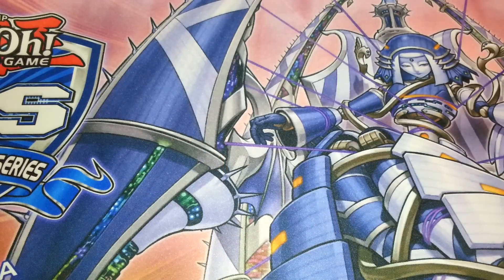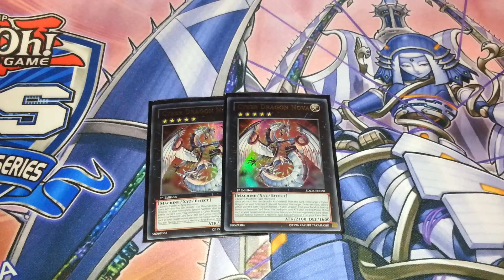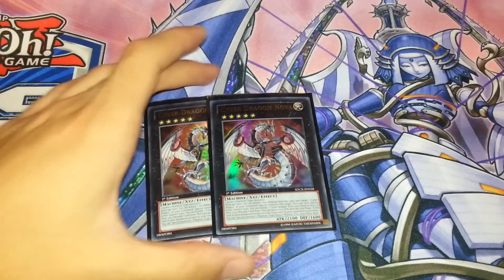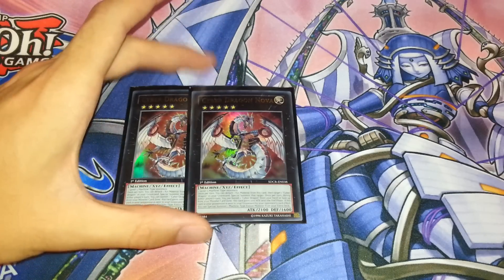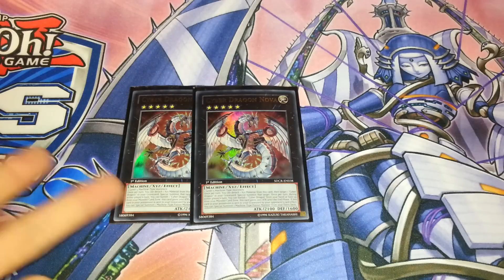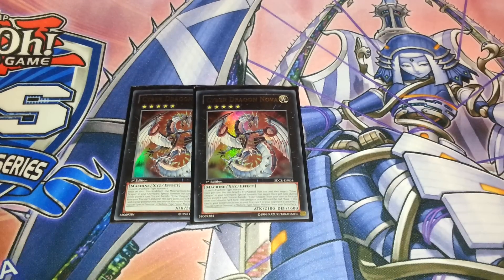For the extra deck, I'm playing two Cyber Dragon Novas. This card is actually really good when you start going off with Power Bonds and your other Special Summons. You can detach one to target a Cyber Dragon card in your Graveyard — like Core, Drei, or Cyber Dragon — and Special Summon it. During your opponent's turn you can banish a Cyber Dragon card to make this guy gain 2100 attack.